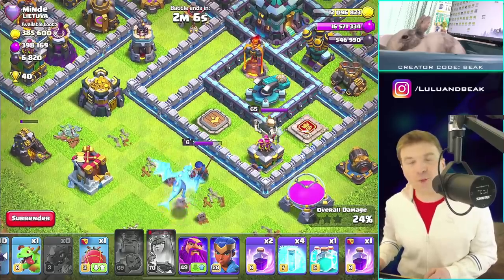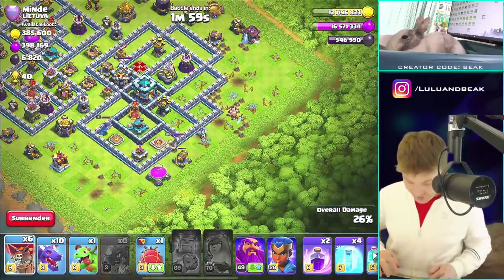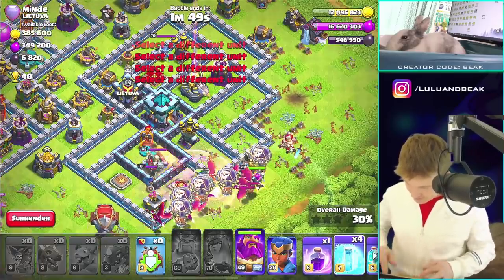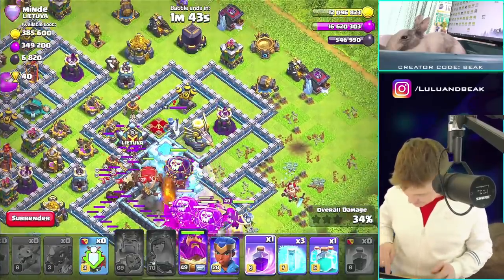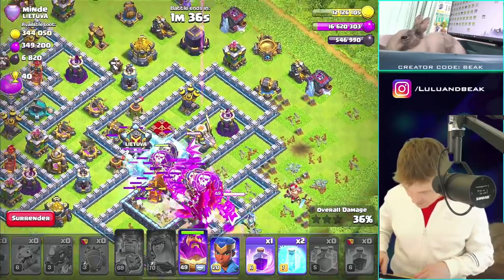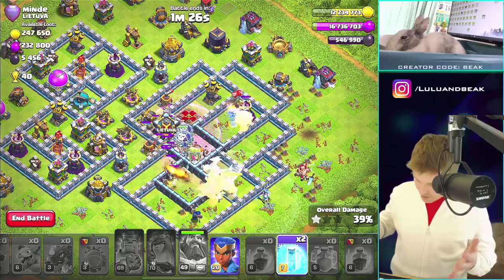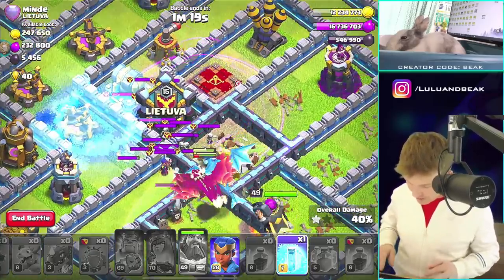That thing on defense is way too strong - it's way too good on defense, I never would have thought it would be so good. Anyway, the Queen just did a really good job - I am super impressed. Let me do this over here and then we'll get the rest right in the middle. Boom boom boom, drop this from the side. Rage spell - I couldn't freeze everything. Clone - I hope I got the balloons. We got a bunch of clone balloons and they should be invincible.